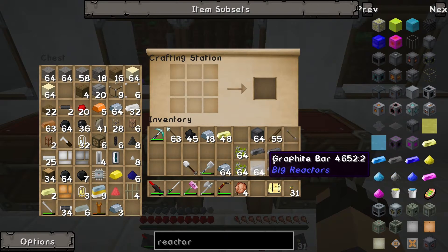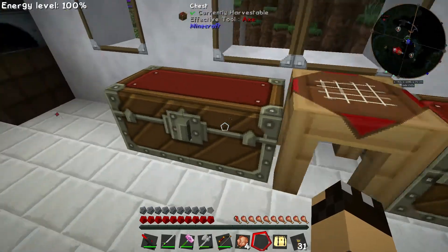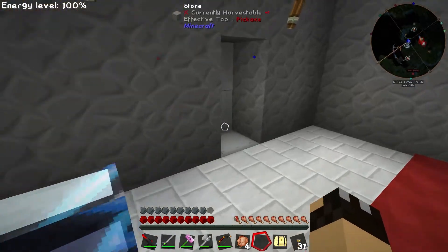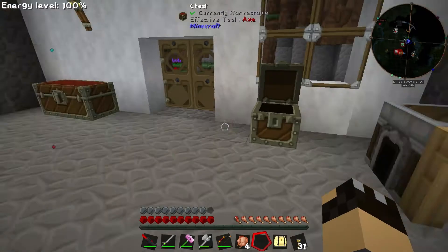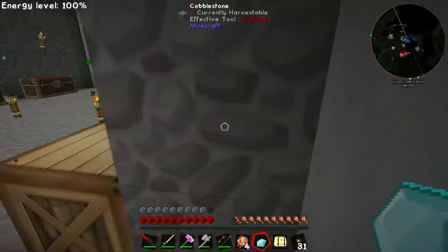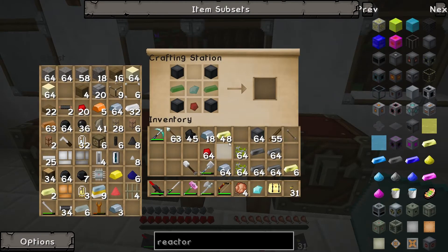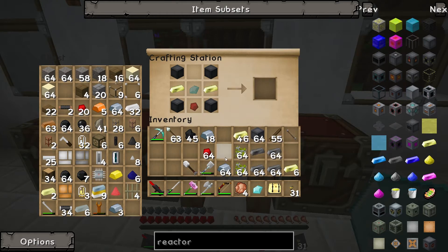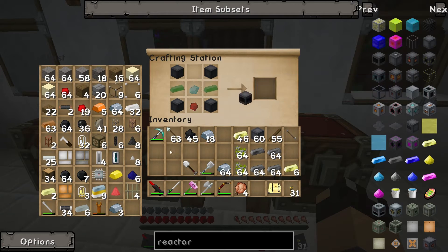Let's go ahead and make the other parts. The reactor controller is made with a diamond, a piece of redstone, and some reactor casings. I don't think I've got a diamond up here — I've got some redstone. We've literally got stacks of redstone, so that's fine. We just need the one diamond for the controller, which is fair enough because you'd expect some of these recipes to need at least something a little more complex. So we've got our Yellorium ingots in the corners, one redstone, one diamond, and four casings. That gives us our reactor controller.